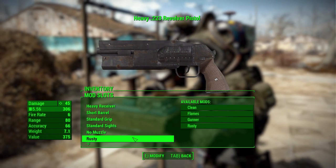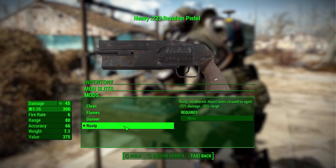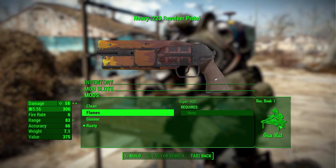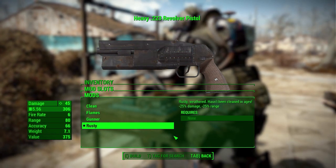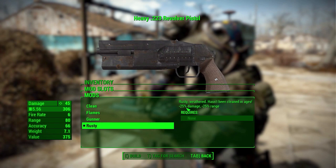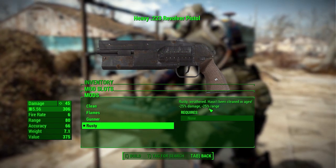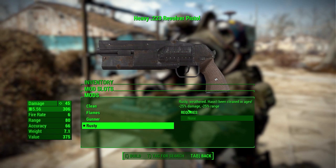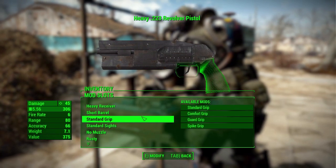The different paint schemes we already went over: the clean, the flames, the Gunner, and of course the rusty. No requirements for them except rank requirements. You will notice that the rusty actually makes the gun do less damage — a 25% decrease in damage and 25% decrease in range, because hey, you haven't taken care of your weapon. I actually kind of like that it's a paint scheme that also affects stats. The other schemes do not affect any stats.